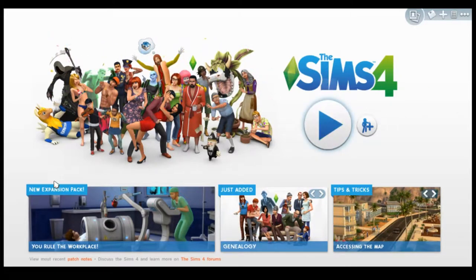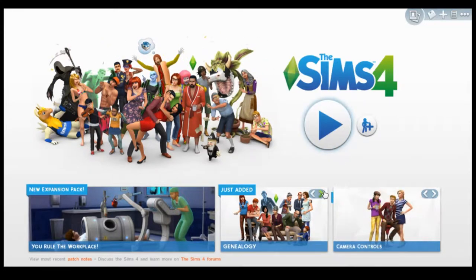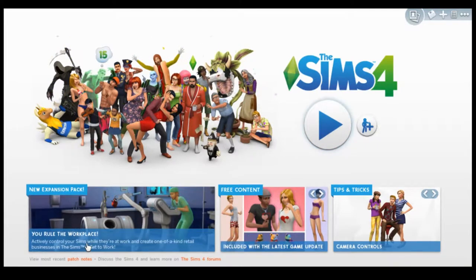Some recent news: there's a new expansion pack — I believe it's Sims 4 Get to Work, and that's confirmed. They also added genealogy in the last update, basically an ancestry family tree. And there's a Valentine's Day update with free content.